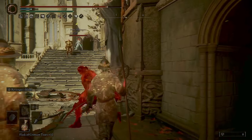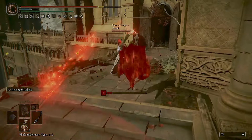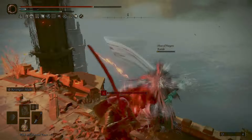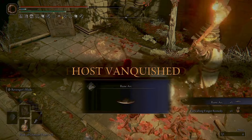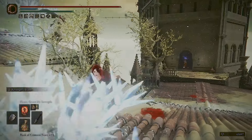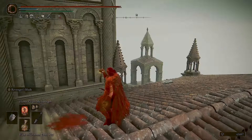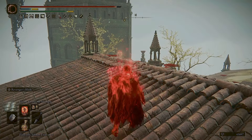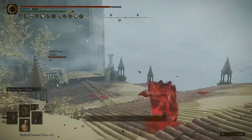Now this is the kind of weapon that makes you wonder what conversations they have at FromSoft when they're designing the game and designing new weapons and doing all their testing - because at any point did anyone put their hand up and say hey, this Falks weapon, do you not think it's a little bit overpowered and maybe we should just dial it back a little bit? Because this is brutal. Now it's a dex weapon, it's got bleed on it, but as you'll see it doesn't need it just because it does so much damage.